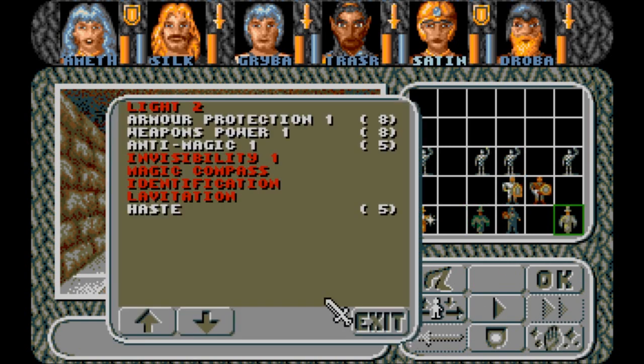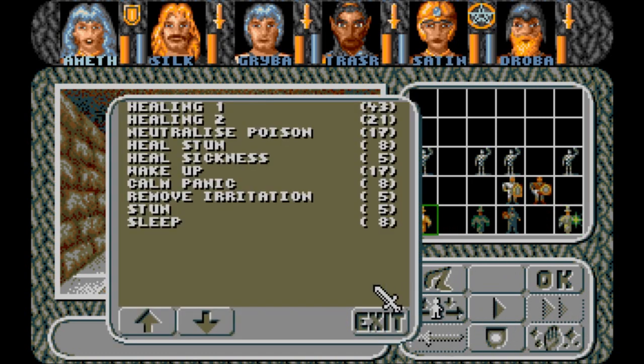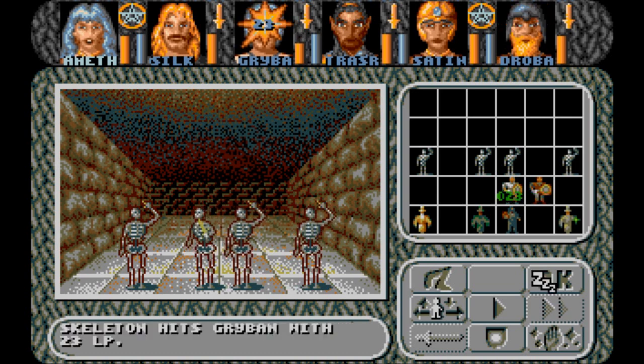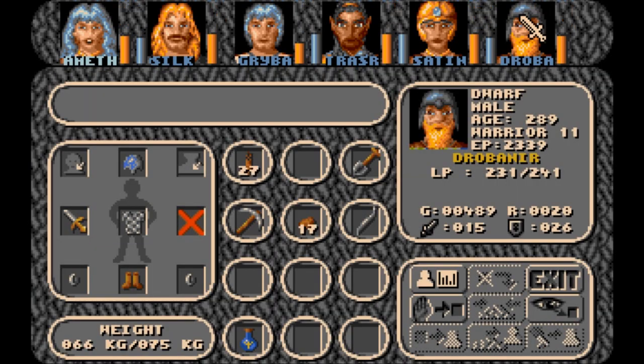Yeah, let's get our armor protection on, and I will try to put these bony little fellows to sleep — to better enable us to put them into their eternal slumber. We're still getting blasted! I mean, Drobaneer didn't get hit that hard, right? Ten points? He's got plate mail. The guy's got plate mail. Defense twenty-six. Riverbend, defense twenty-five.